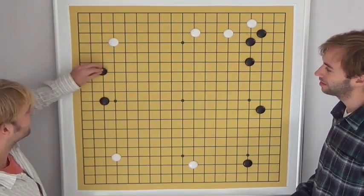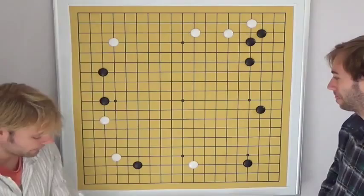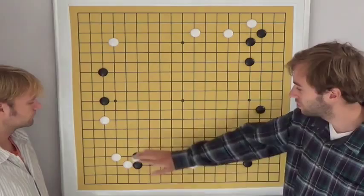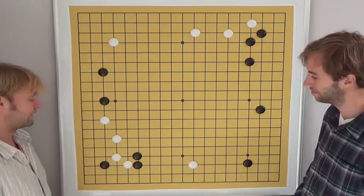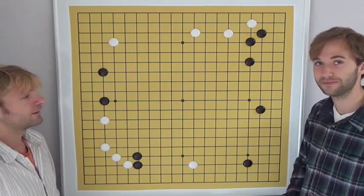Standard play here. White immediately attacks the group by approaching and also builds a framework. White immediately invades. It is a good move for white to play the kosumi now, because white already has a stone here. The normal move would be to jump, but Myungwon didn't like this — it looks a bit over-concentrated and on top of that there is still a weak point. He wanted to avoid black playing there, so he played the kosumi. It's a very practical, solid and simple, but also very powerful move.